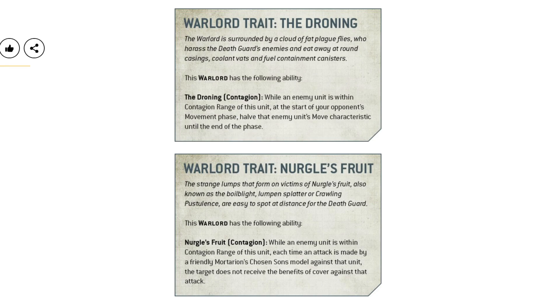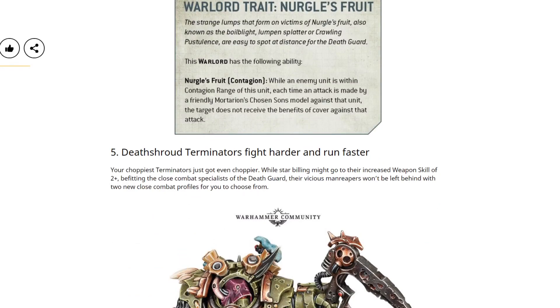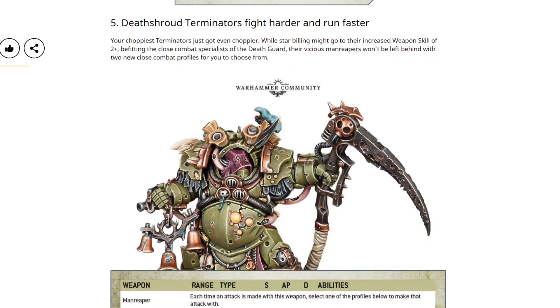The second warlord trait shown is Nurgle's Fruit. The strange lumps that form on victims — also known as the boil blight, lumpen splatter, or crawling pustulants — are easy to spot at distance for the Death Guard. The ability reads: while an enemy unit is within contagion range of this unit, each time an attack is made by a friendly Mortarion's Chosen Sons model against that unit, the target does not receive the benefits of cover against that attack. I like the flavour of The Droning more, but Nurgle's Fruit is probably more widely applicable depending on the board setup.